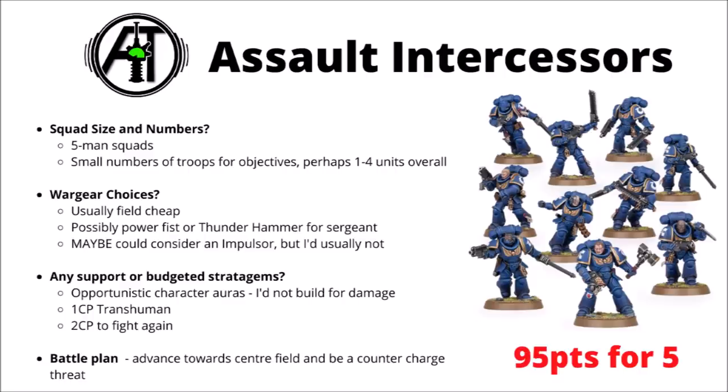The Assault Intercessors are the cheap and fighty Primaris troops. Again, I'd mostly use them in five-man squads — maybe in armies like Black Templars you could justify building them out more, treating them like an alternate crusader squad that can fight twice for 2 CP with some chaplain litanies. Otherwise they're cheap, durable, and more dangerous in melee than most other Primaris troops. I'd usually field them with chainswords for chopping up light infantry. You could think about a power fist or thunder hammer on the sergeant for a bit more bite against heavies, especially in a dedicated assault chapter. Two command points to fight again can opportunistically be really quite nice.